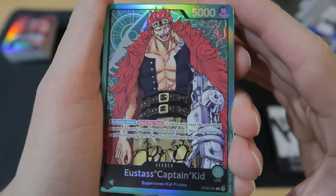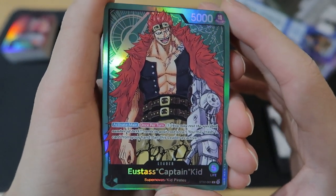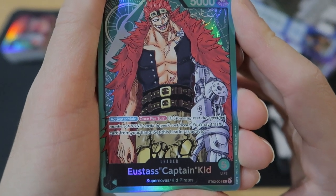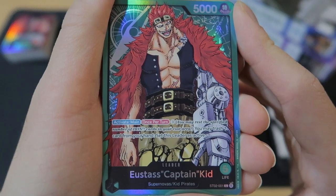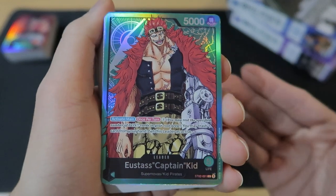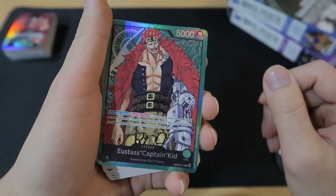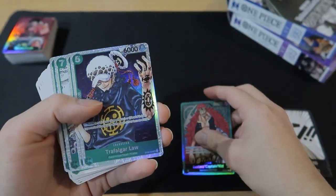Here is the captain Kid with 5,000 power. Activate main once per turn — 3 costs: you may rest the specified number of Done cards in your cost area; if you do that, you may trash one card from your hand and set this leader as active. So by doing that you can attack twice with him — that's a very strong power. From what I've seen, he's been a very strong meta captain in the OP01 format.